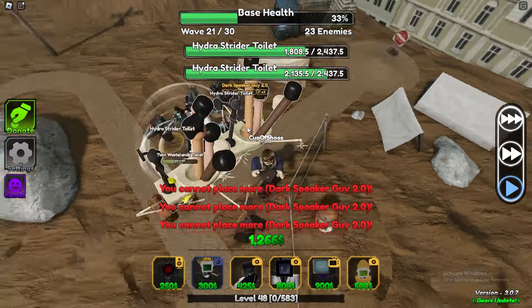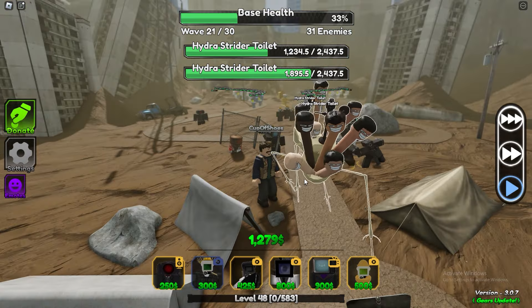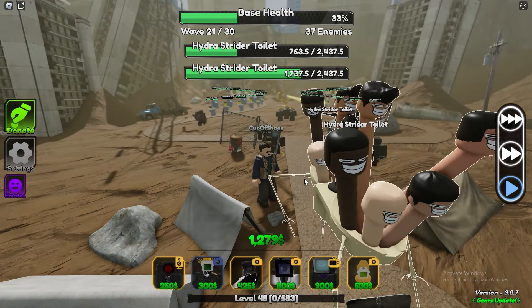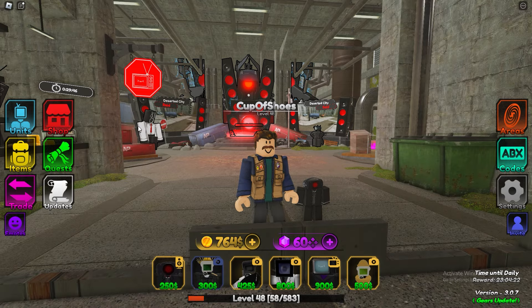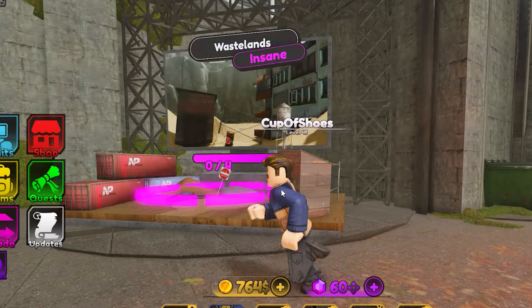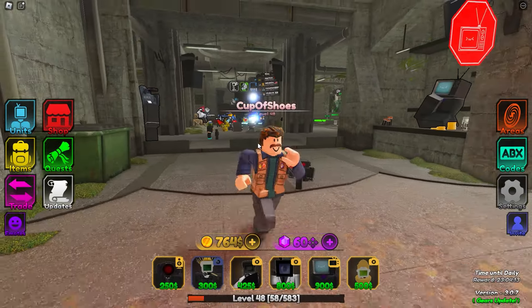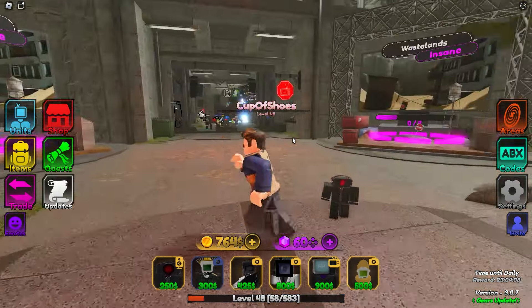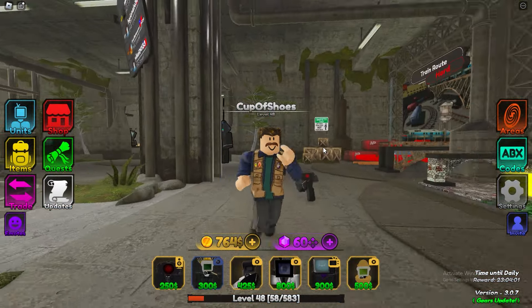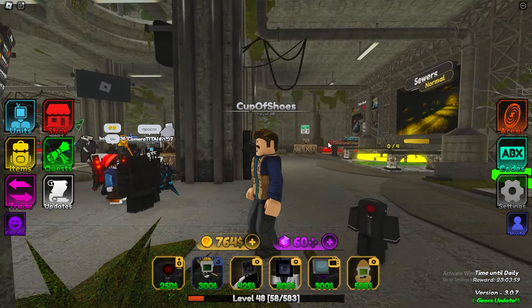Hydra toilets — man, they walk fast. I'm going to have to skip the wave right when they reach this area. Let's skip and place another dark speaker guy to the max. And maybe another. Yeah, we're dead — we're absolutely dead. We died. At least we tested all of these units. So we lost — looks like these legendaries are not good enough for Wasteland's Insane hard mode. I'm soon going to be buying a lot of Robux and spending it on videos, so stay tuned for that. Thank you for watching, I'll see you in the next one.